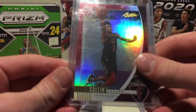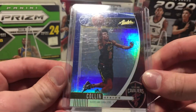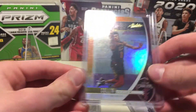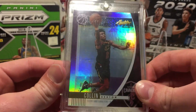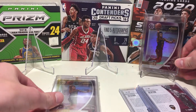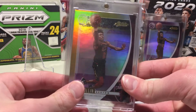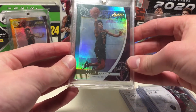I have the red numbered to 199, team colors blue to 99, orange to 75. There's no out of 49 or out of 50, so out of 25 purple. Out of 10 gold — this is like the first one I got. And the out of five green.